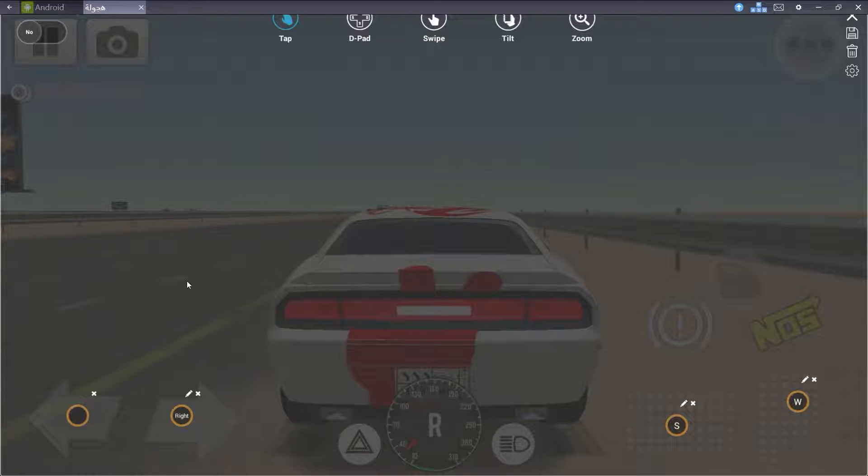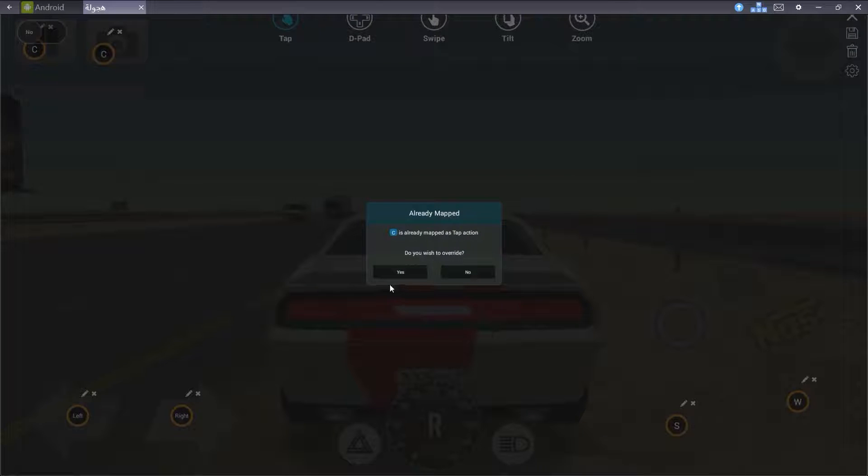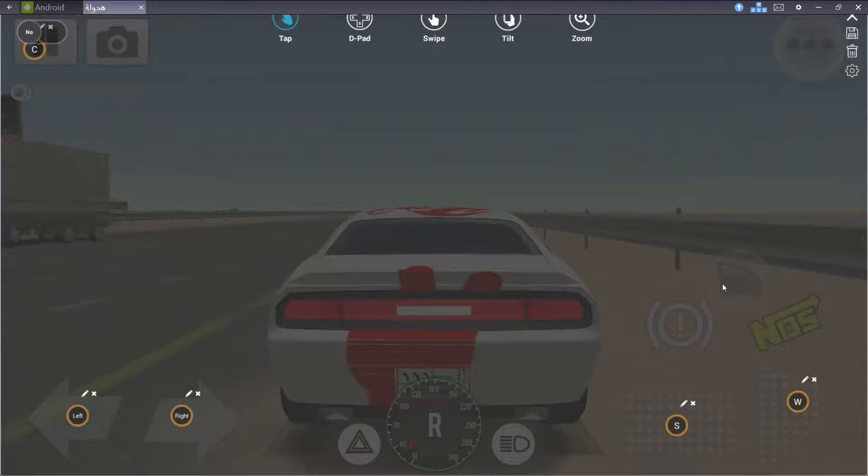Let's go here again — left click, and I'm going to go for left arrow. Okay, and I'm going to go to the camera. The pause button is kind of hard to get because it's in the same area as the shade control. So click on it, press C, and when it says 'do you wish to override' — yes.